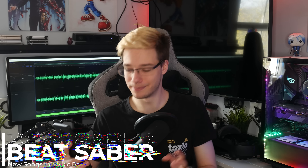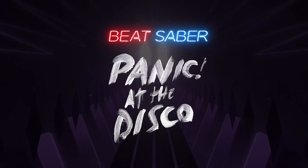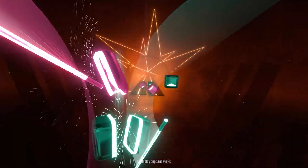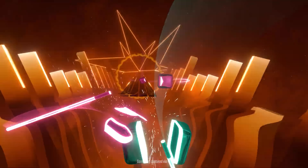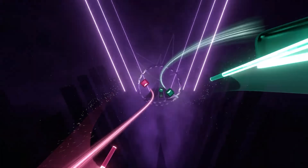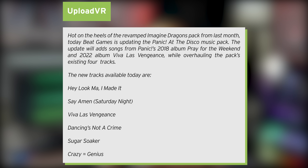And some Beat Saber news. Beat Saber has added six new songs to the Panic at the Disco music pack. Hot on the heels of the revamped Imagine Dragons pack from last month, Beat Games is updating its Panic at the Disco music pack. The update brings songs from Panic's 2018 album Pray for the Weekend and 2022 album Viva Las Vengeance, while overhauling the pack's existing four tracks. The new tracks available today are Hey Look Ma I Made It, Say Amen Saturday Night, Viva Las Vengeance, Tan Sings Not a Crime, Sugar Soaker, and Crazy Equals Genius. So you've now got six more songs to play inside Beat Saber's music pack.